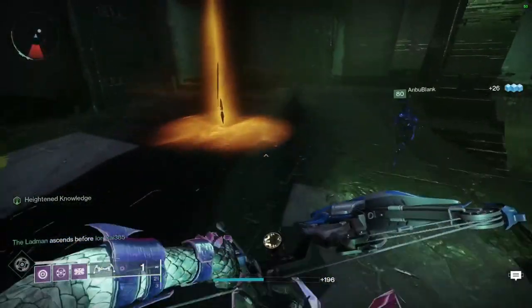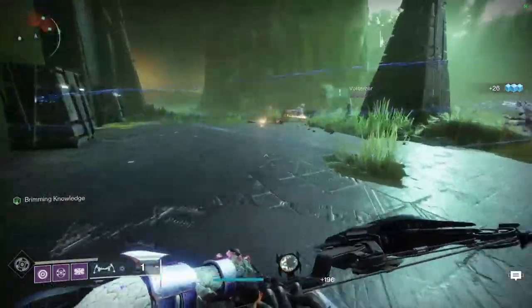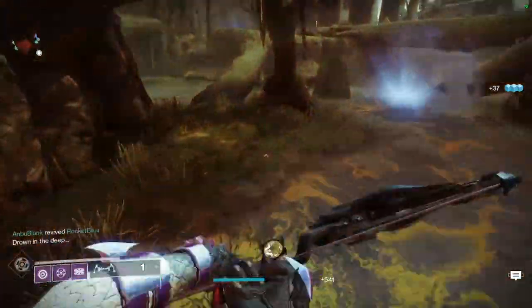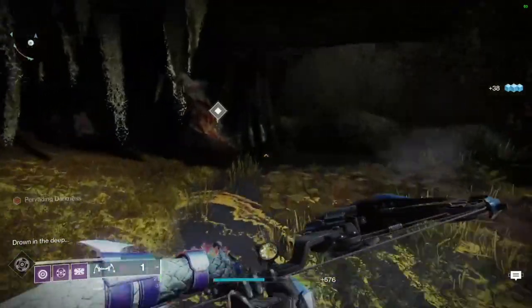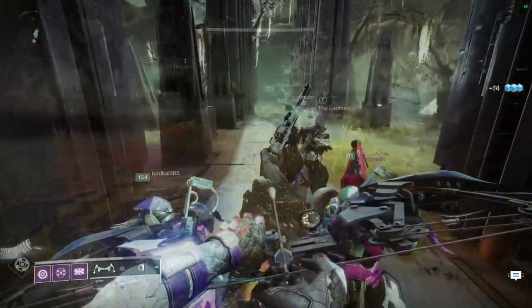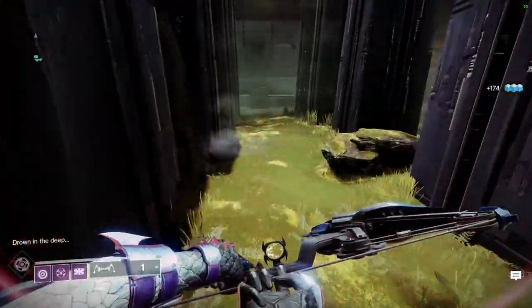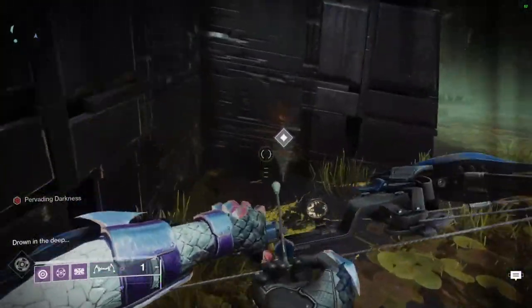At each area you'll continue this loop until you park the payload in front of the pyramid entrance and open the door. To get the secret chest during this intro, there will be a crystal at the second, third, and fourth stop, and the chest is located in the white building to the right of the fifth stop.